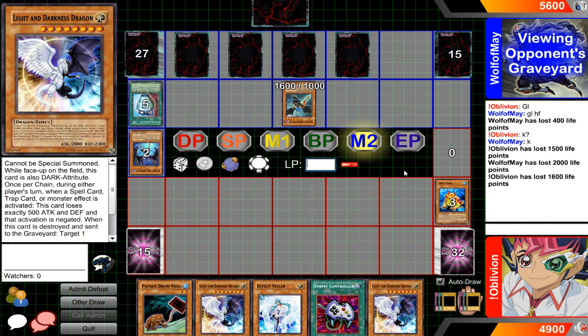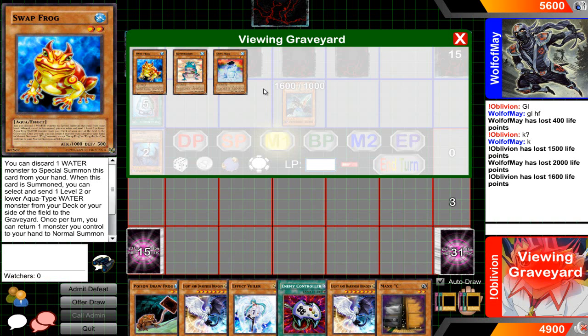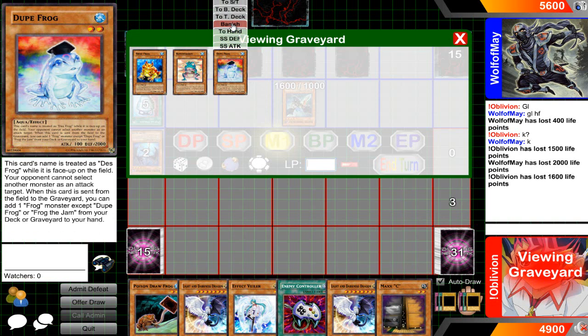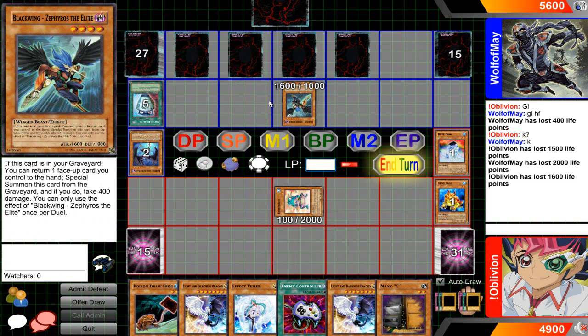That might cost me the game if I don't topdeck a Swap Frog or a Treeborn or something right now. Come on — a Maxx C? Not exactly what I want, but it's gonna happen. I think I'm gonna have to bluff my Enemy Controller as well. Let's set up the board until I can get an Ender on board. I'm not gonna set the Enemy Controller because I know he's gonna Icarus.